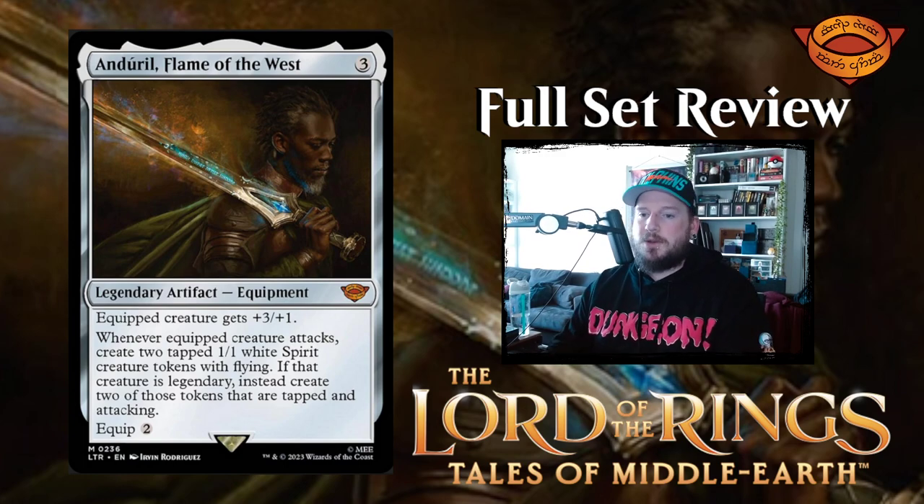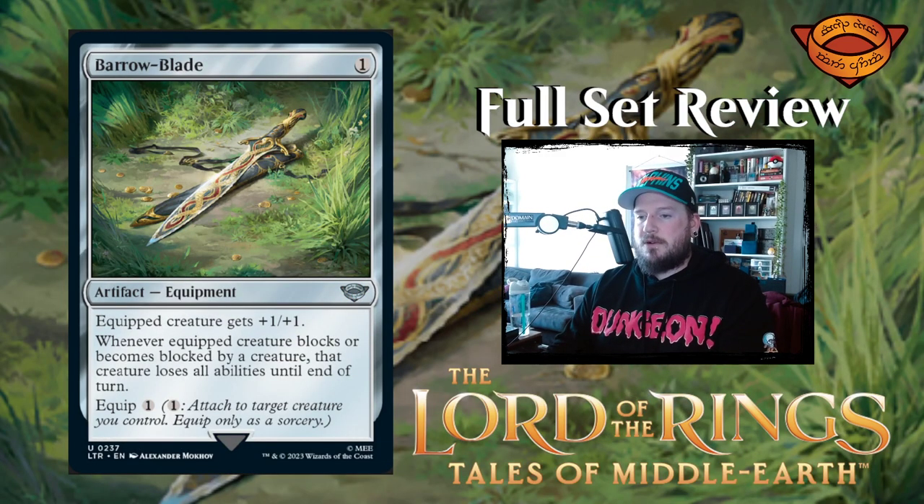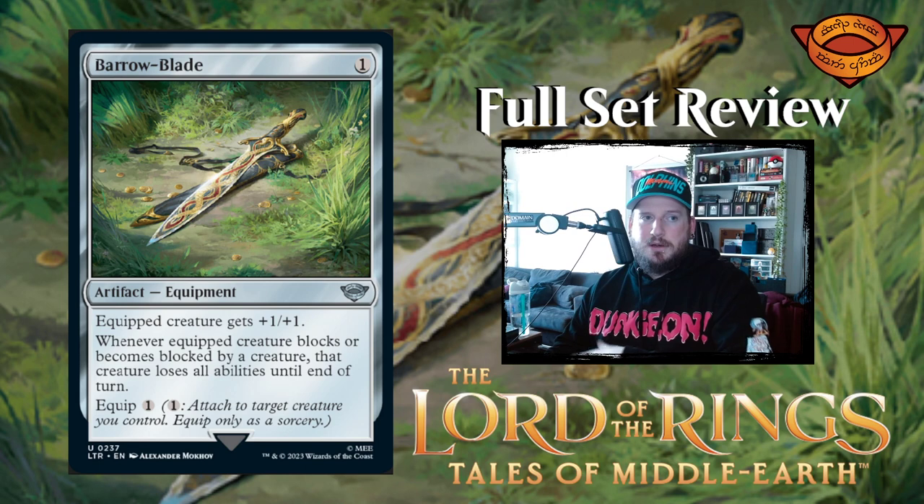Next up is Barrow-Blade. For one colorless you get an artifact equipment. Equipped creature gets +1/+1. Whenever equipped creature blocks or becomes blocked by a creature, that creature loses all abilities until end of turn. Equip one. You could shut down some really important abilities with this sword. It's just one mana to cast and one mana to equip — that's pretty good.